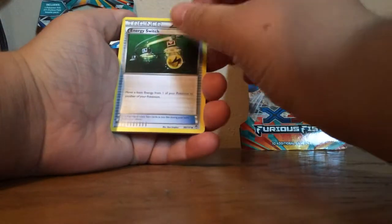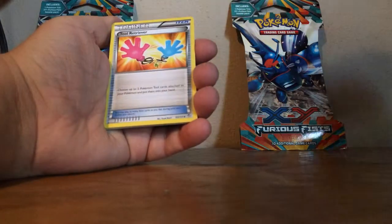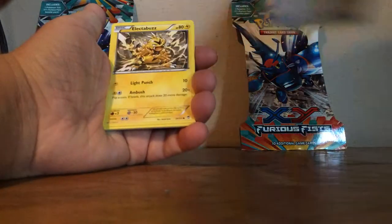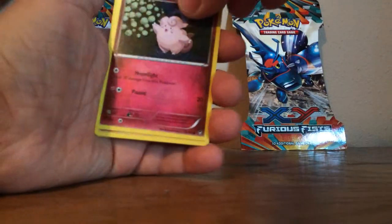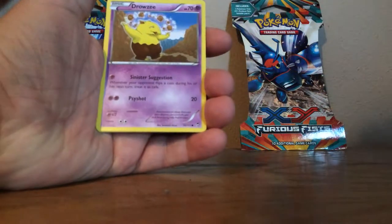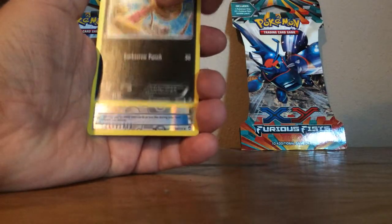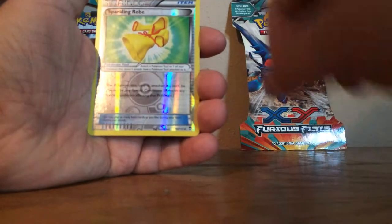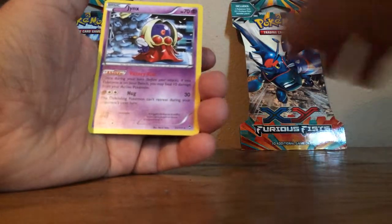Tell your friends and everything. Alright, first here we got an Energy Switch, Tool Retriever, Electabuzz, Clefairy, Makuhita, Drowzee, Scraggy, a Reverse Holo of Sparkling Robe, and a Jynx Regular Rare. Sorry about the glare, guys — I'm still trying to get some lighting stuff correct.